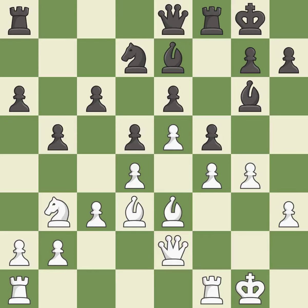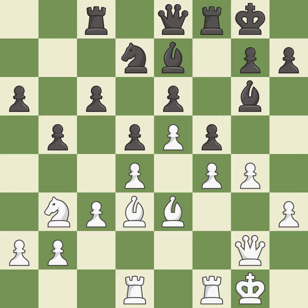This activates a queen by developing it off of its starting square — it is best. This activates a rook by developing it off of its starting square — it is good. There were worse moves, but also something much better; it is an inaccuracy. A solid choice — it is excellent.